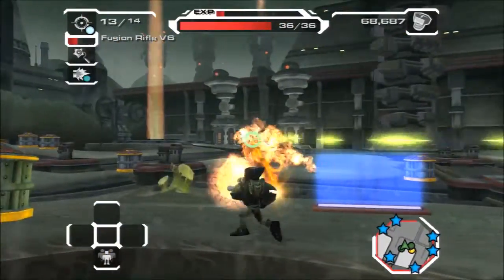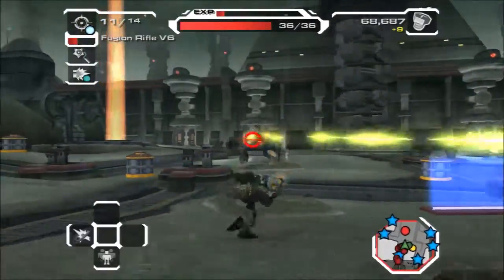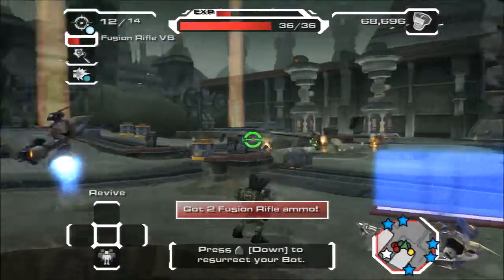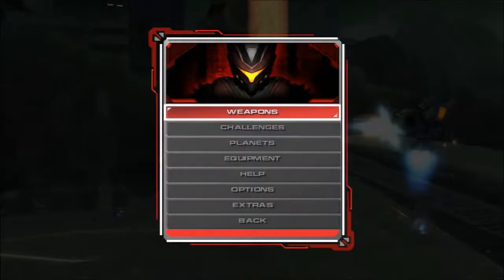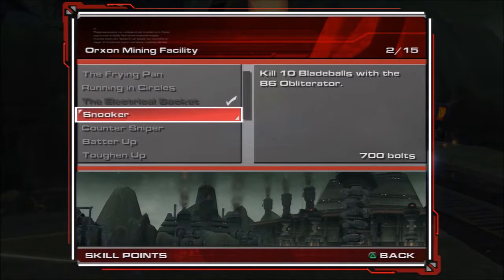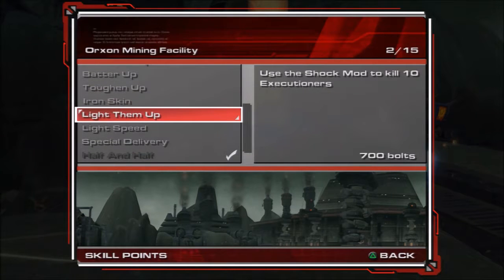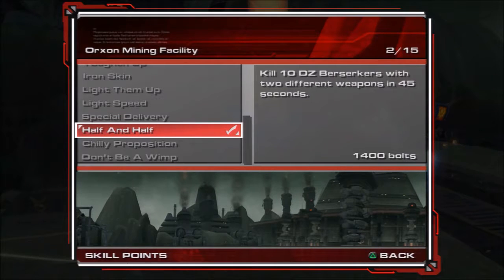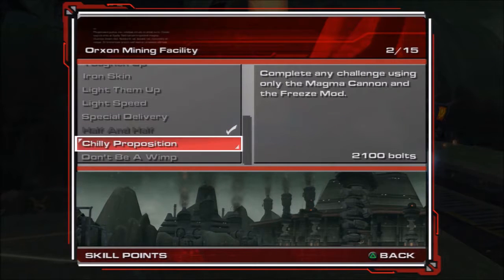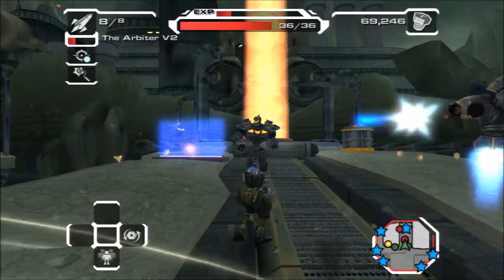All right, for this one we're going to use the fusion rifle. That thing took a lot of damage. Is there anything here we can actually do? Labyrinth of Death — but that was the last challenge, right? We'll have to go back. It's the Shock Mod to kill ten Executioners. Not really much else we can do here.